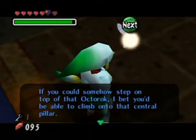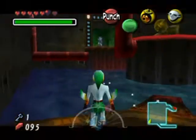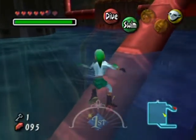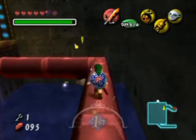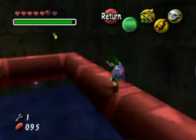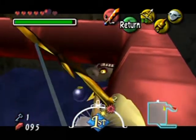Tatl says: if you could somehow step on top of that octorok, you'd be able to climb onto that central pillar. I don't have the ability to do that right now, but I'll be able to get that soon enough. For now I gotta move on - this dungeon isn't all that big. As Zora Link, who is bigger, the best way to take care of these bad boys is to shield them to doom.